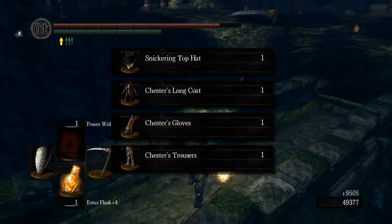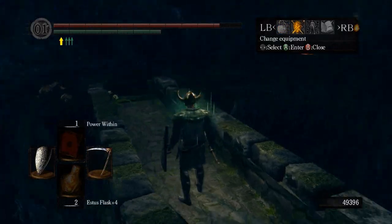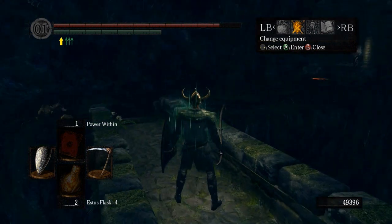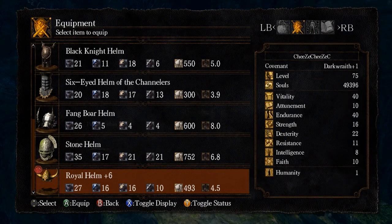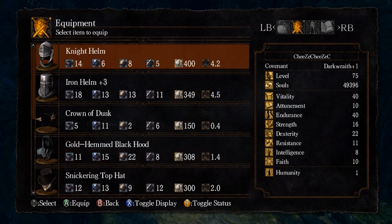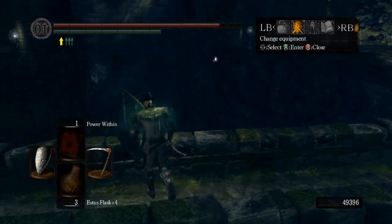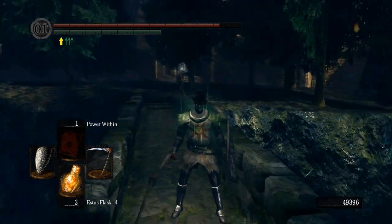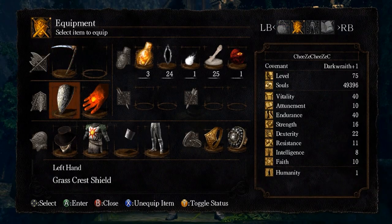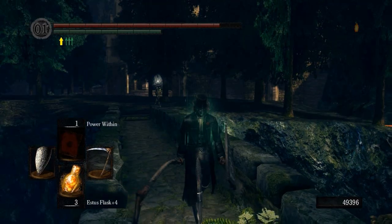Then he starts crying for mercy once you beat him. Snickering top hat. Let's see if I need to put on anything else. Let's just try out the gear and let you see what it looks like on me. It doesn't look as good just by itself. With the armor I have right now it's kind of big and unproportionate, but if you put on his coat, it looks really nice. There we go — that looks much better.